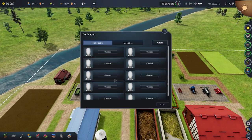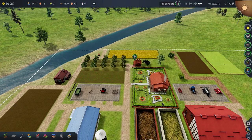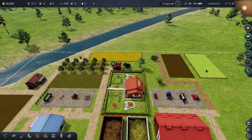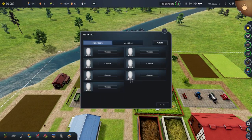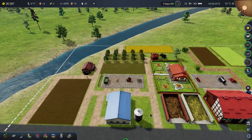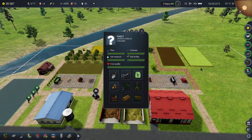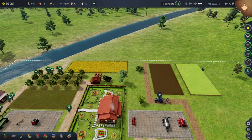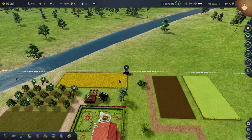That field is getting destroyed. That field has been cultivated — it's going to become a cucumber field. That field needs to be watered. These guys definitely need to be watered. We want to get them watered, but we'll do that after she's done cultivating this field.